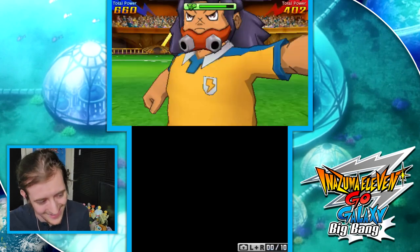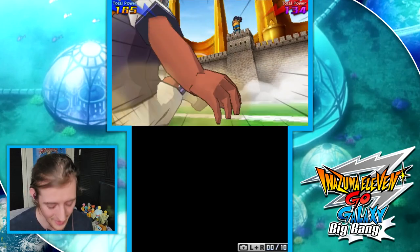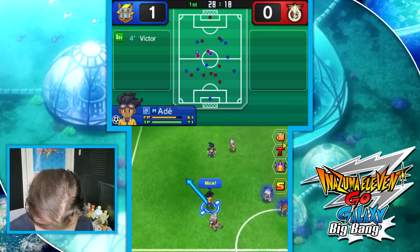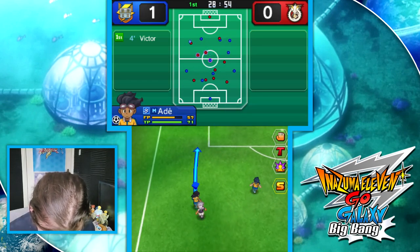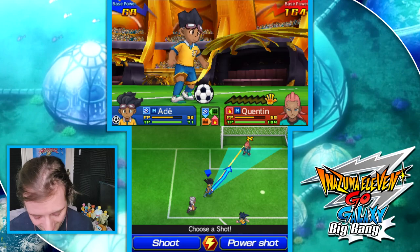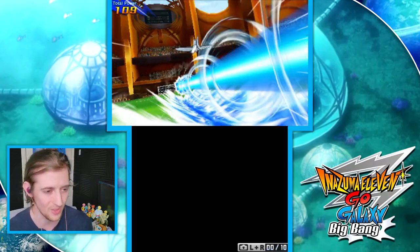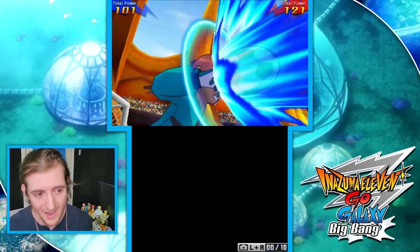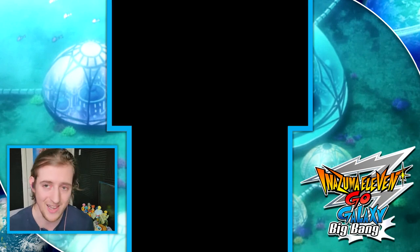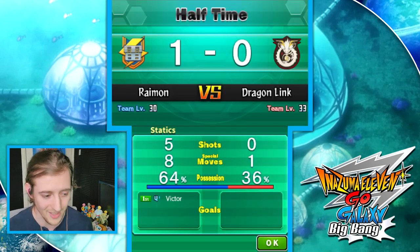De la Fuente got brought on from the reserves — I feel like I've never seen this guy in my life. Maybe I was too focused on not giving him time whenever I've faced Dragon Link. Adikebe didn't care and goes onwards with Flying Fish — might as well go for a close-range one. Beating Dragon Link on penalties is actually one of the optimal ways to do it, because penalty shootouts are really easy in Go games — the charge function is completely broken and the AI never relies on it.